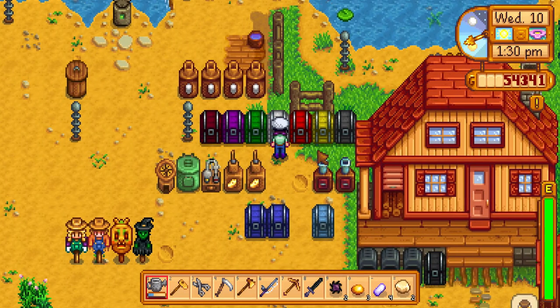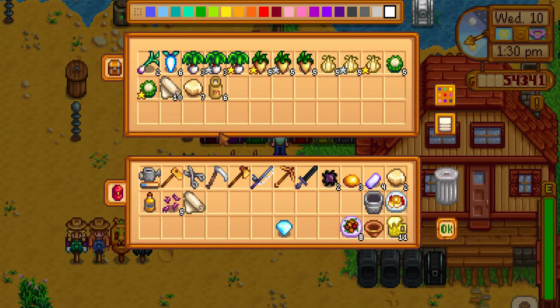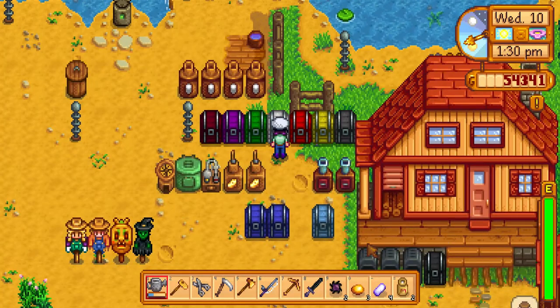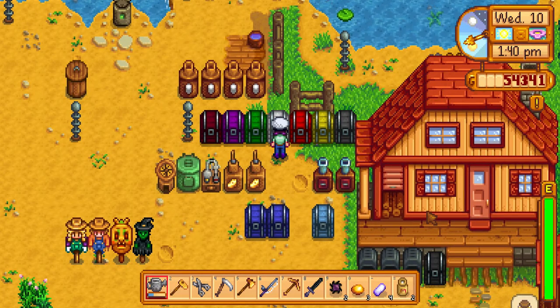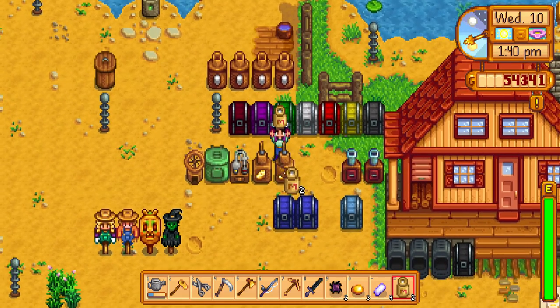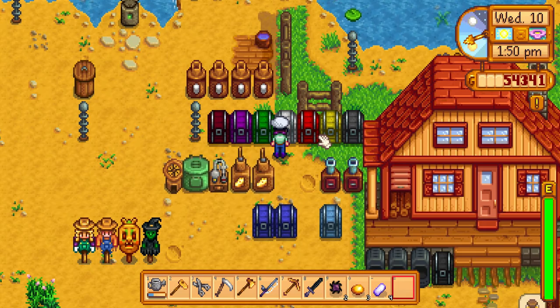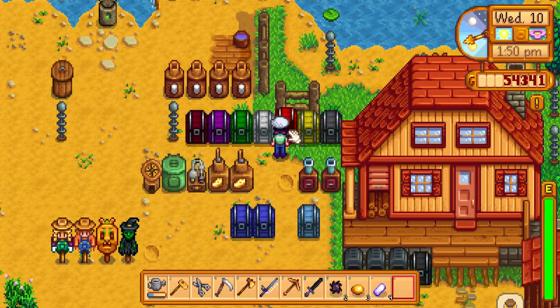This one is mostly white, and it also has the milk because the cheese press is right in front of it. That way it's very easy to just go to the chest and put the milk in — I'm not running halfway across the farm every time. And this one over here is all red or coral-colored stuff.